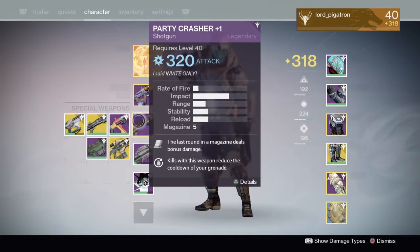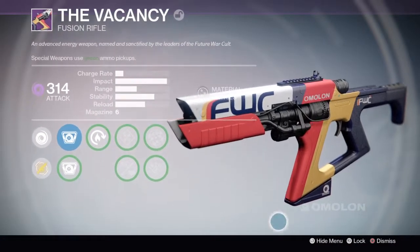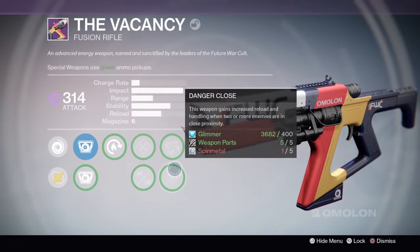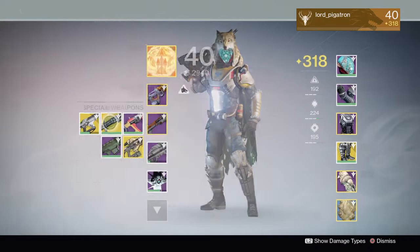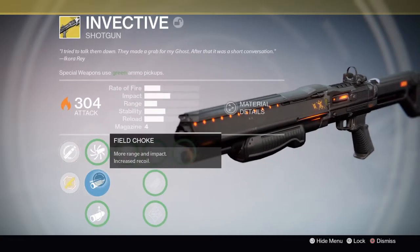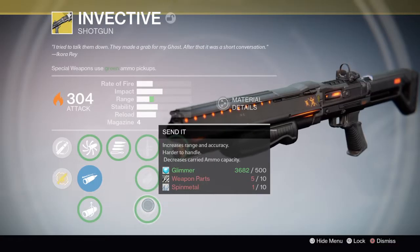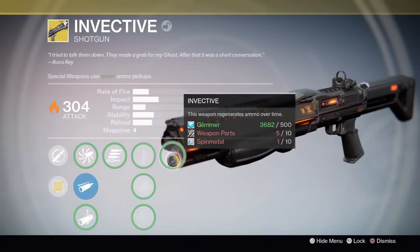I have three fusion rifles. My legendary is the Vacancy — a Future War Cult fusion rifle with Candle IS, Hot Swap, Enhanced Battery, Race Frame, Rangefinder, and Danger Close. I plan to use Enhanced Battery and Rangefinder when I upgrade it. My Invective has Full Auto, Final Round, Quick Draw, Fitted Stock, and Send It — I'll probably just use Fitted Stock so I don't reduce the ammo, plus the Invective perk.